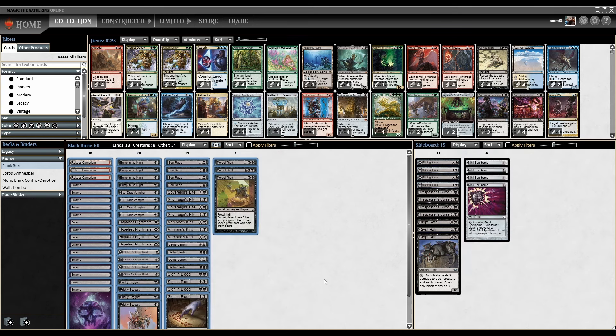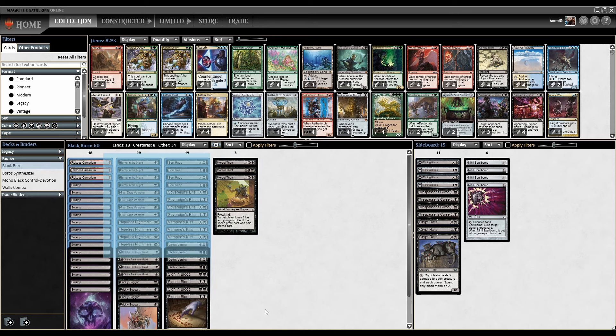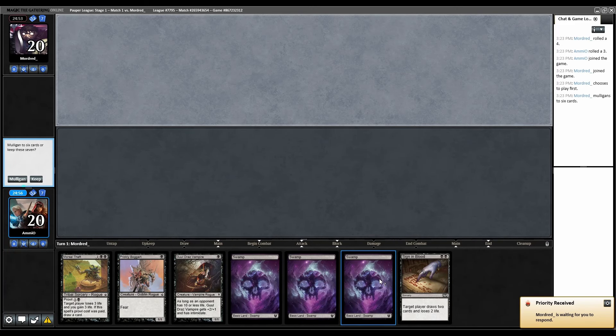And that's it — very straightforward. The problem with Blackburn is usually that it's just worse than Redburn, but we're going to play it anyway. This hand is fine; we're also on the draw, but that's fine too. Keep.